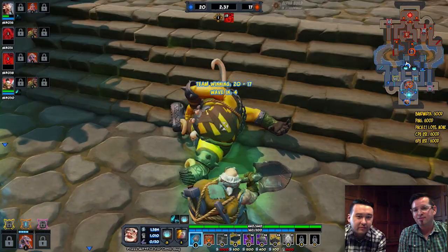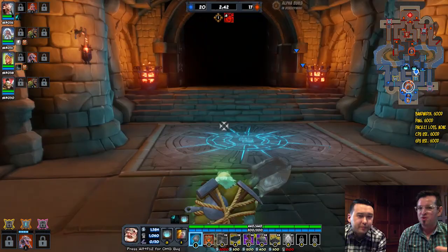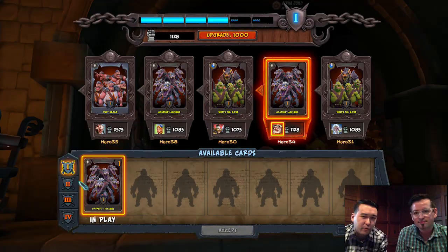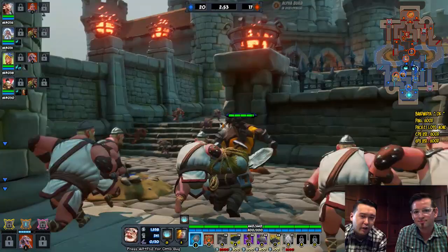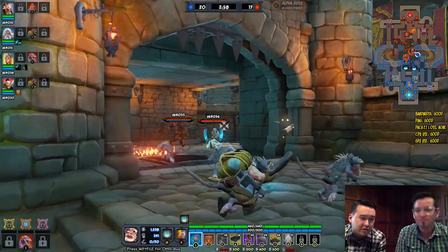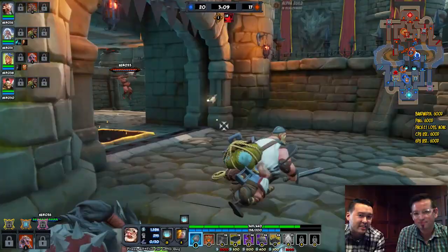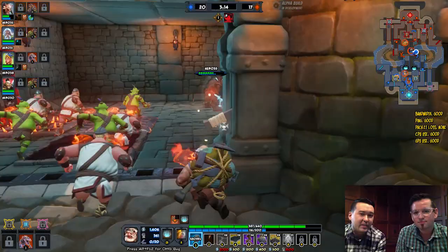So for those who aren't familiar with Orcs Must Die Unchained, it's kind of like a MOBA, but when you add the tower defense type elements, it takes it to a different area. What we're coining it is a fortress siege game — kind of our own genre — where you're playing a defensive game like Orcs Must Die 1 and 2, but now you have a bunch of allies on your team going against another team of five. They can lay traps, stop minions, and create their own custom team of minions to send after you.